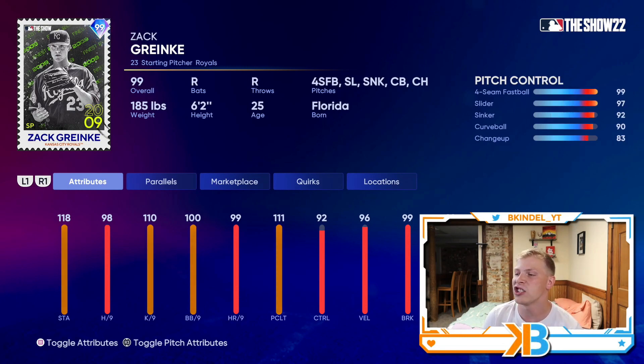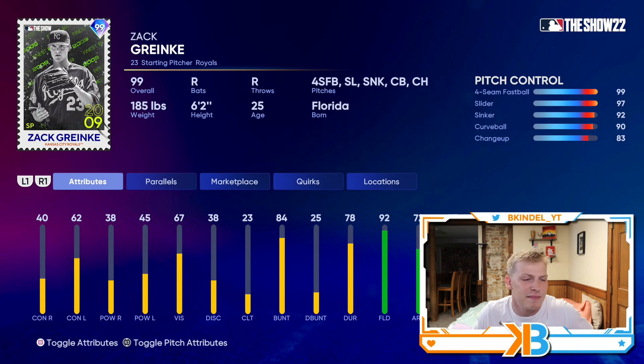Good control on his pitches: 99 on the fastball, 97 on the slider, 92 on the sinker, 90 curve, 83 on the changeup. This card's gonna be really nice. Zach Ranky could swing it a little bit, so his hitting stats aren't the worst for a pitcher. But man, we need a DH in Diamond Dynasty.